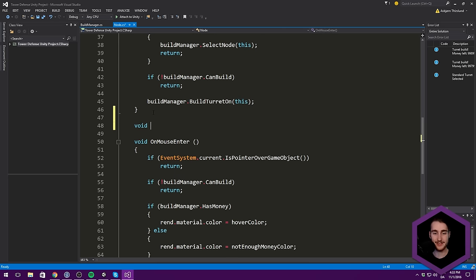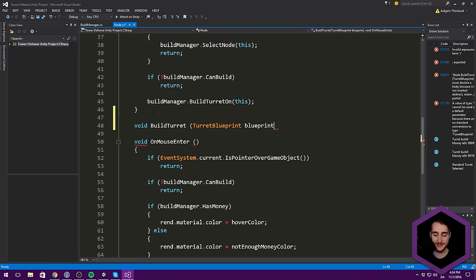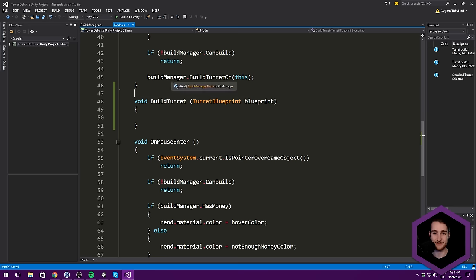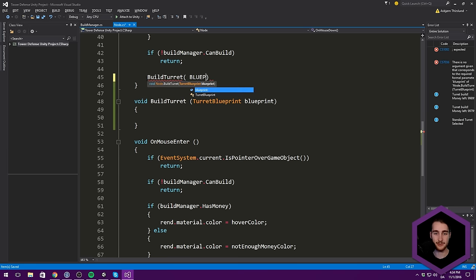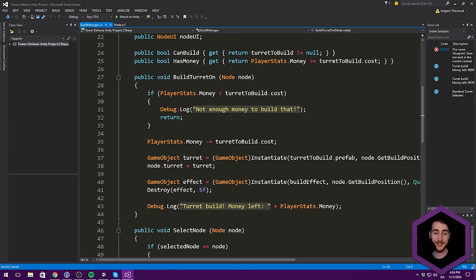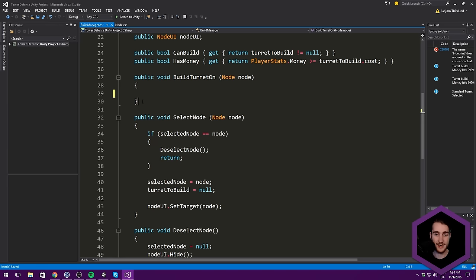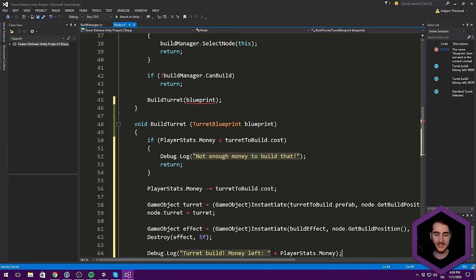So let's change this. Let's create a separate function called BuildTurret. Instead of taking in a node, we are going to take in a blueprint — a TurretBlueprint containing the information about the turret we want to build. Then inside our build manager, we can take all of this code, copy it, delete it, delete the entire function, save that, go into our node, and paste it there.